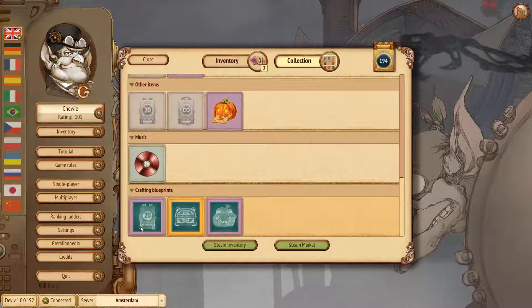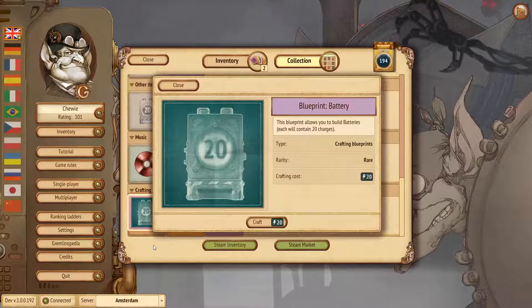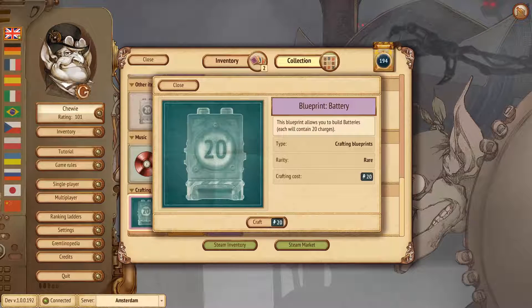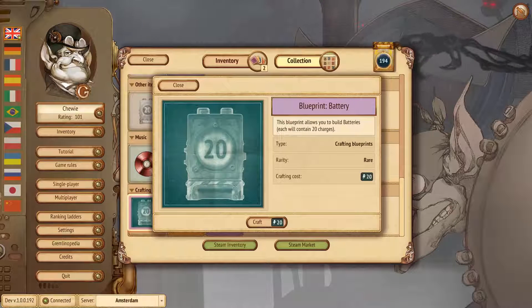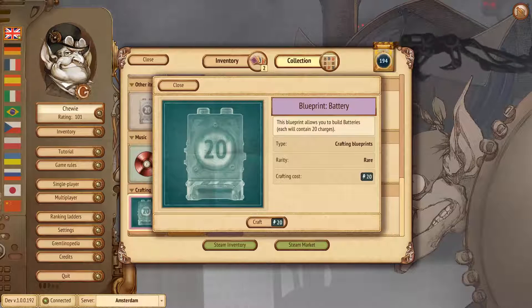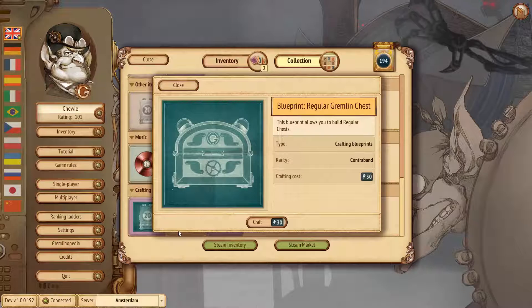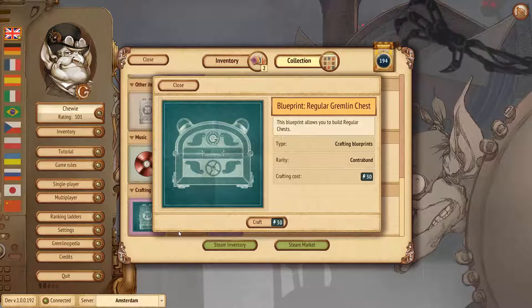We have crafting blueprints — let me explain how this works. If you have a blueprint, and more are coming in future updates, you're able to use your charges to construct new items from them. The blueprint of a battery allows you to build a 20-charge battery from 20 charges — nothing is lost, you just repackage your energy and then trade it on the marketplace for something else. The other blueprint is very rare — near the final level of rarity. Rarity levels are: Common, Uncommon, Rare, Contraband (golden background), and the highest currently supported is Illegal.